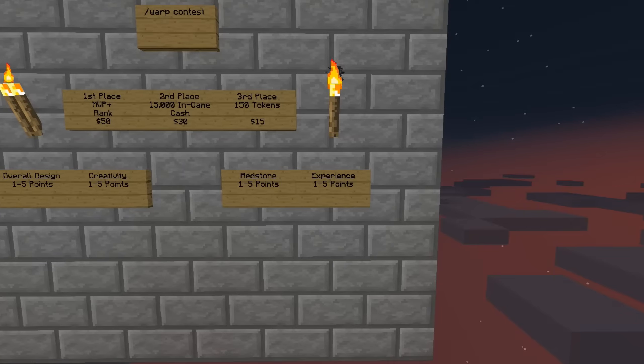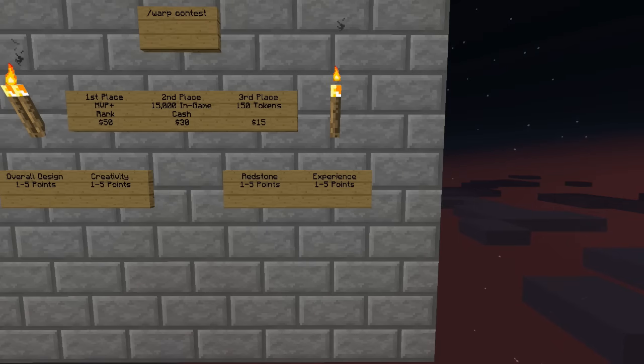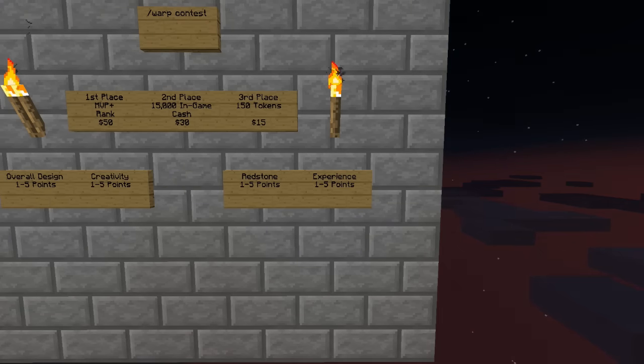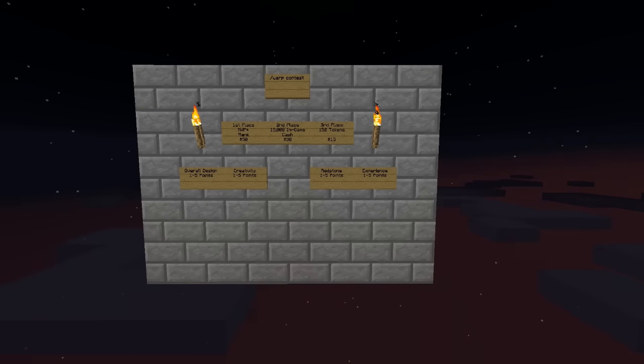Experience — what kind of experience did I have on your roller coaster while I was riding it? Did I have fun? Was it boring? Was it a choppy ride? I'll give everybody the same criteria for that. So there are your four judging criteria — you can earn up to 20 points total. The judging will remain anonymous, like last time, because people put a lot of work into their builds.